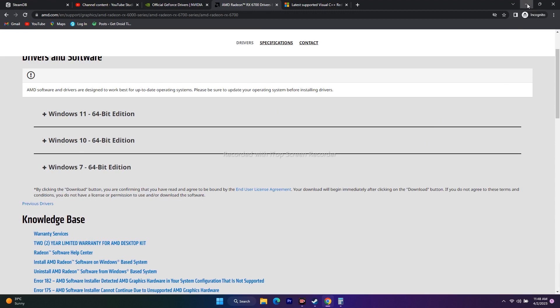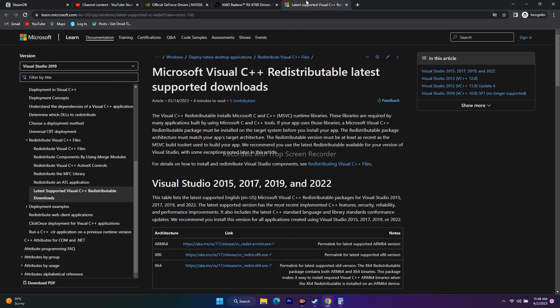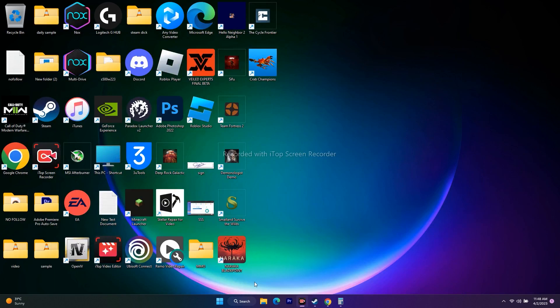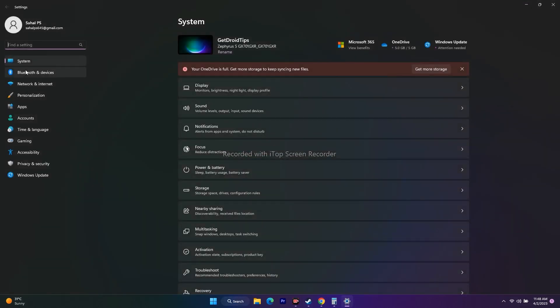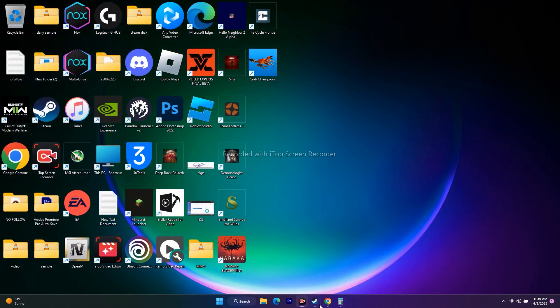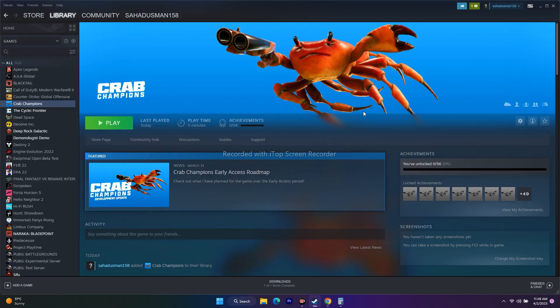The next step is to install Microsoft Visual C++. A link will be in the description. Download the version matching your system type — to check your system type go to Settings > System > About, where you'll see '64-bit operating system, x64-based processor'. Download and install the appropriate version, restart your PC, and try launching the game again.